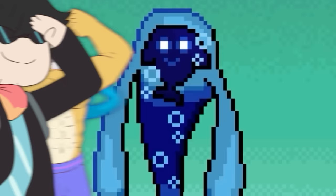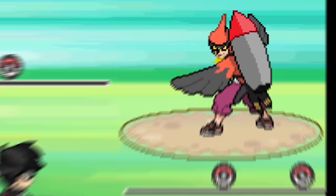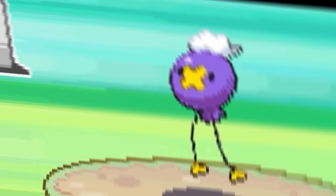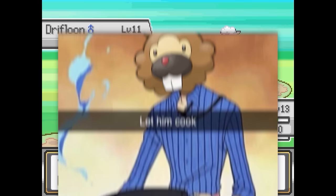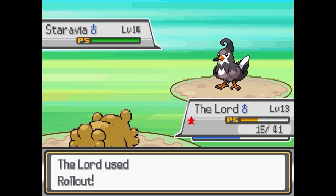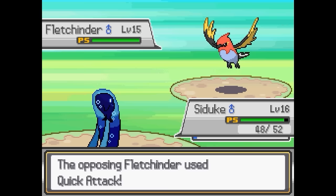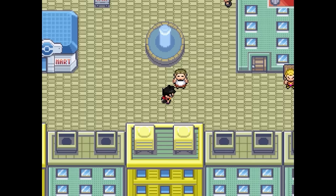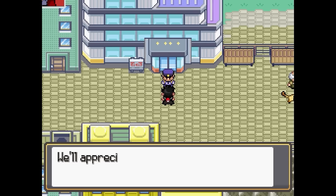The self-proclaimed Birdmaster leads with a Drifloon — which is absolutely not a bird, but whatever. Our Bidoof is ready to cook. Defense Curl not only gives us extra bulk, it also doubles the power of Rollout. Bidoof takes out Drifloon, withstands Staravia, and blasts that bird out of the sky. While Wilbur's persona slays our heroic bird, a Water Pulse from Seedook washes up Fletchinder and the fiery feathered freak. That's two badges down. We can't progress further until we help the police bring the Road Destroyer into custody — the one we let walk away completely uncontested.